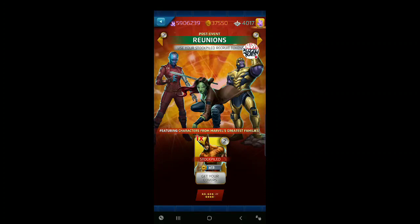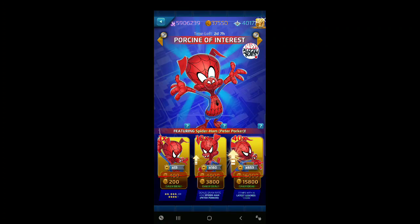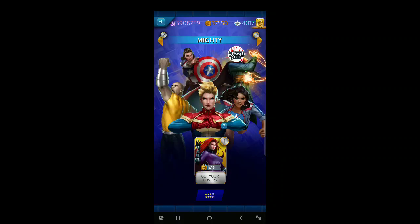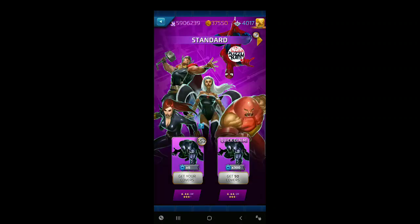Here are our last two Reunions tokens — we got the first three in earlier. Just a couple of two-stars, building up our shards. Porson of Interest is the new versus event featuring Peter Porker — good luck in that one, and I do hope to get some recordings of his fun abilities real soon. Up to 70 Latest Legends — the time frame could be as early as a week from Thursday.